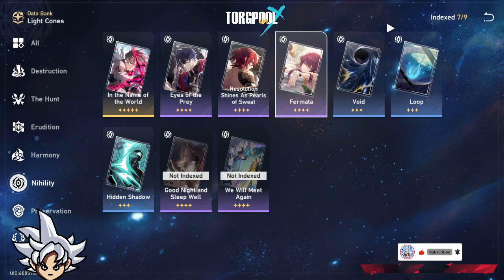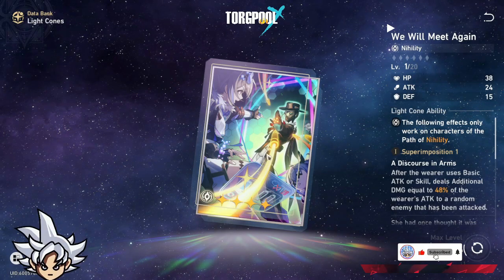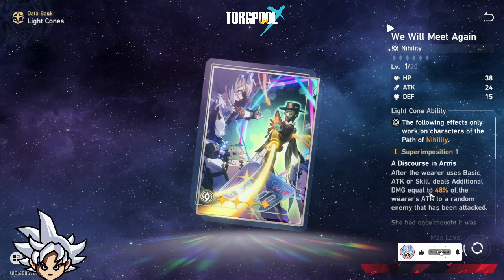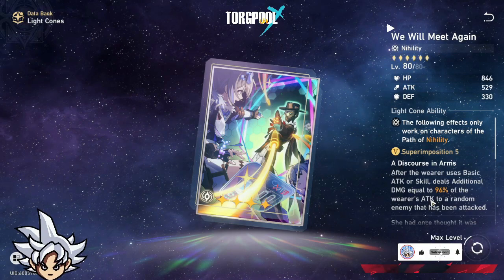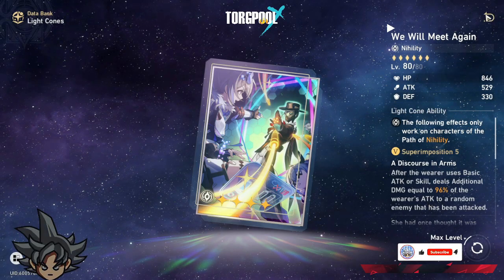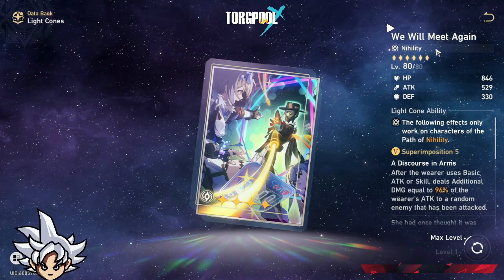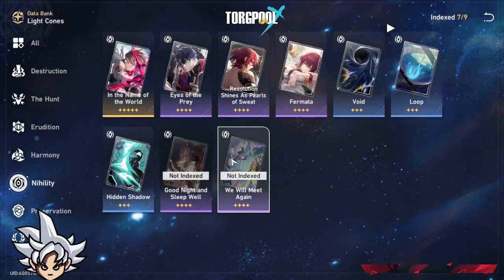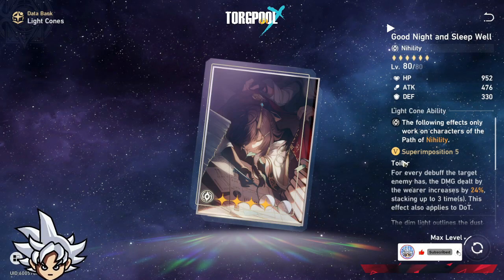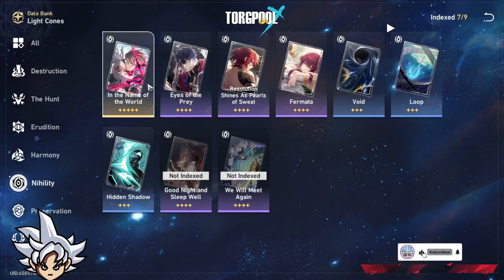The battle pass light cone — I don't really recommend this one. It relies on attack, dealing additional damage equal to 48% of the wearer's attack, which isn't going to be that much. Even at max that's 96% of attack, and attack doesn't scale well long-term. It also buffs damage for each debuff on the target, which could be good in a full debuff team, but we don't really have a debuff meta team right now, so I don't see it being strong.